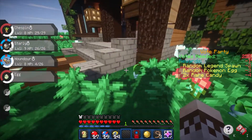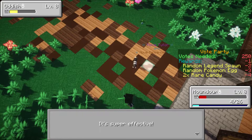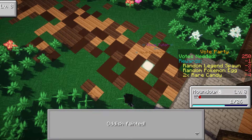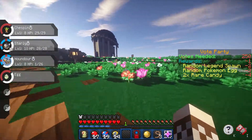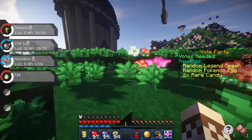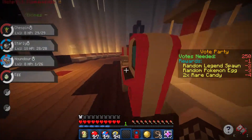Let's throw in our Houndour, but he's actually pretty weak from the last battle. Let's try it anyway and go for Ember. I think he can take a level 8. Let's use Ember again and we got him! Chespin even got some XP and went to level 10 — that's because he has an Experience Share. Let's head to the Pokemon Center right over here and heal our Pokemon.